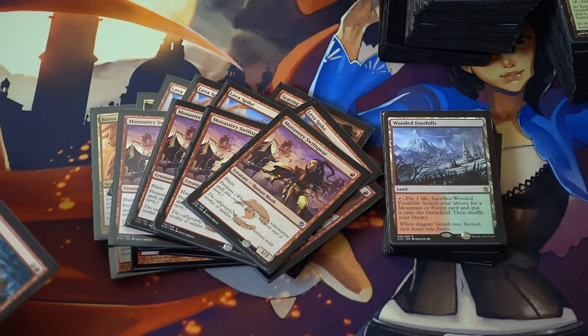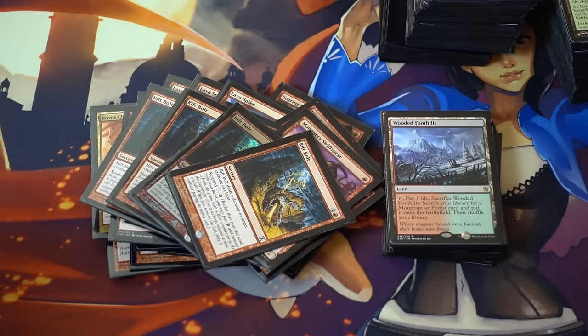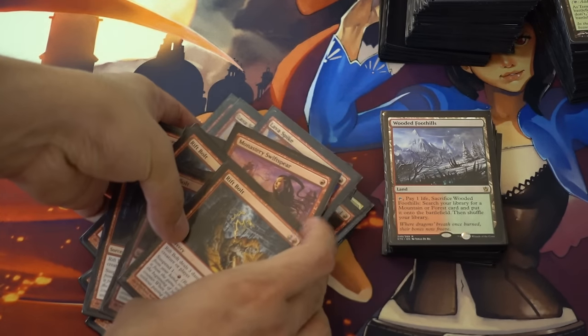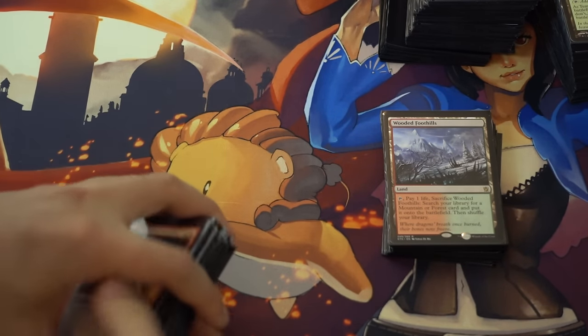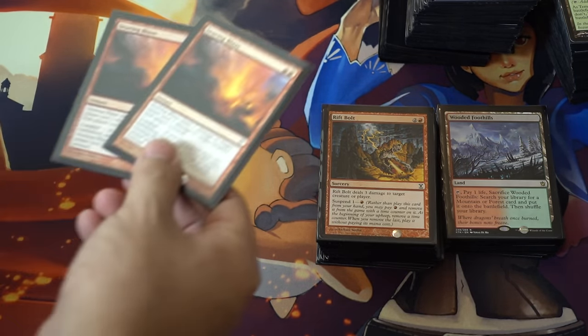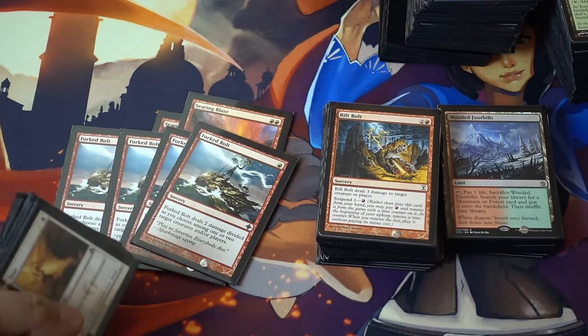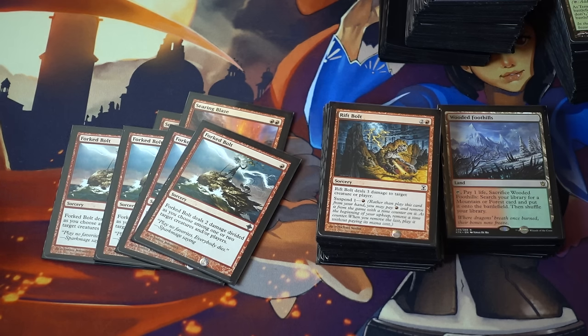Two Rifts. This is the sideboard. Nahiri is too slow for this deck — it just is a little too slow, and I tested her out, I really did want to play her. Two Blazes on the sideboard. This card is very, very good — obviously when Delver was the number one deck, this was an amazing card, two-for-one. But there's still a lot of Birds of Paradise and Noble Hierarchs everywhere. You do get some value; normally it's kill a creature, deal one damage, which is very important because every damage counts.